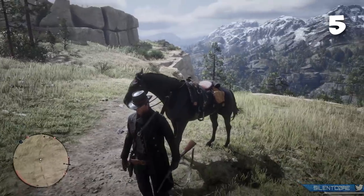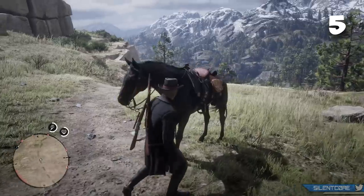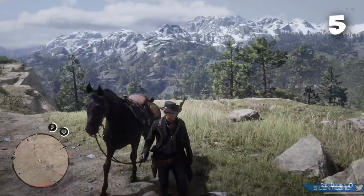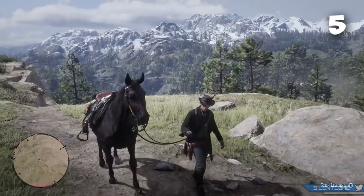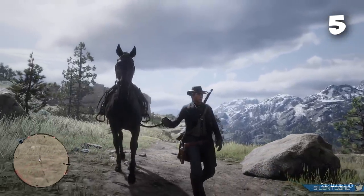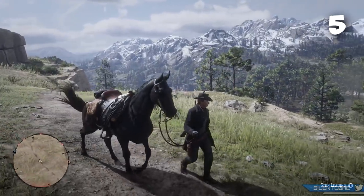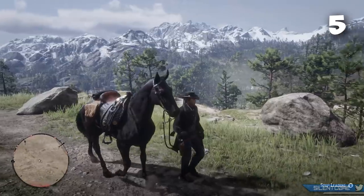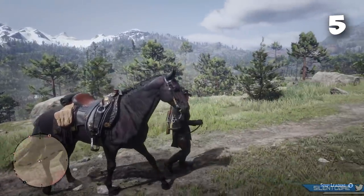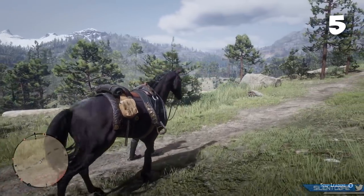The fastest way to increase bonding with your horse is actually to lead it. Get off your horse, stand near the front of it, interact with it and hit the lead button — you'll grab the reins and can walk anywhere with it. This is by far the fastest bonding XP and you can actually max your horse bonding all the way to level 4 in just about half an hour. If you purchase any new horses in Red Dead Online this is a great way to quickly reach level 4 bonding.